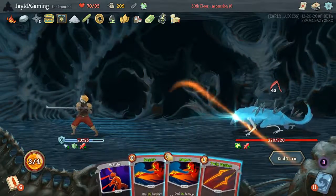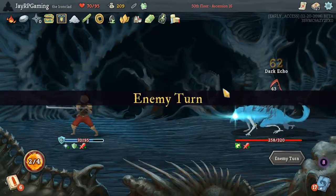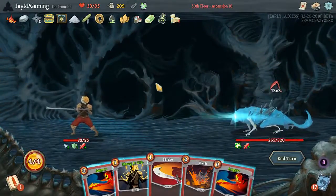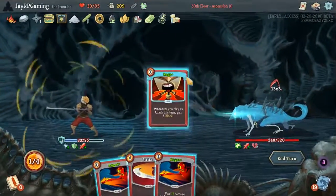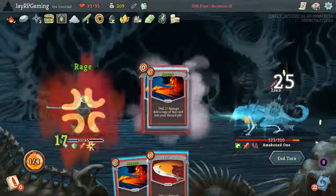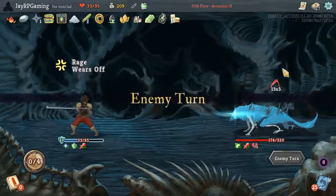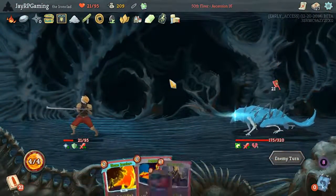43 damage — that is unfortunately quite a bit of damage. We got a very unfortunate turn there so we're going to tank it now, big time. Half our HP gauge gone — not what we want. Our Rage — that was such a clutch Rage, oh my word. Keep hitting the strength ups, get some defense up. I'm feeling like we have a chance to win this Ascension Mode run guys. I'm feeling like we have a chance.